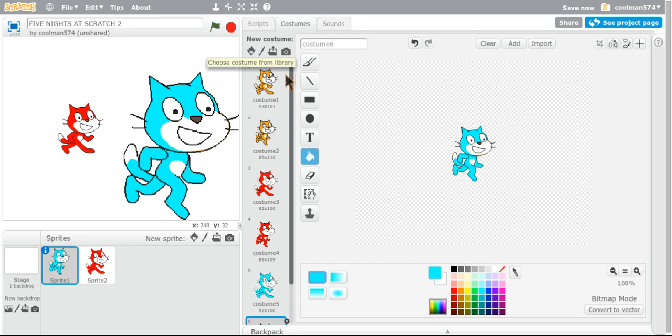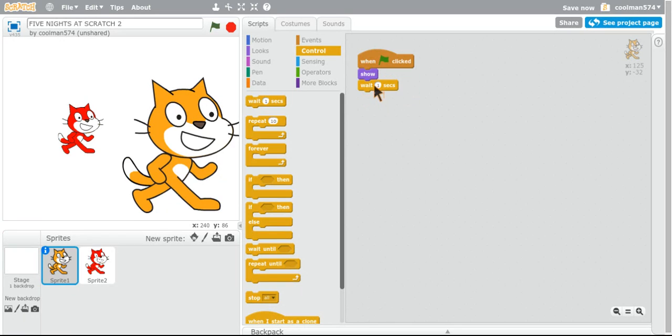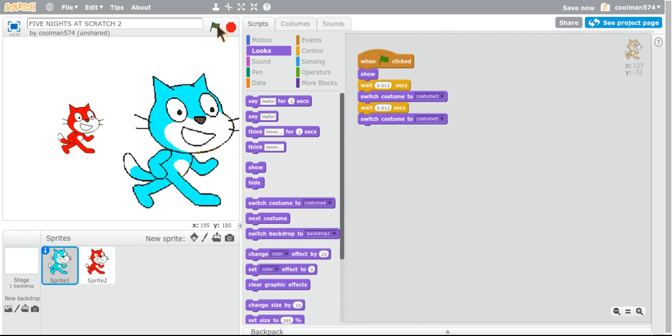So let's just start with this guy. Part one clip, then wait — 0.02, no, 0.012, then you switch costume to costume, costume three, duplicate this, costume five. So now it looks like this. I think I want to make it a little bit longer — two seconds, two seconds, yes.